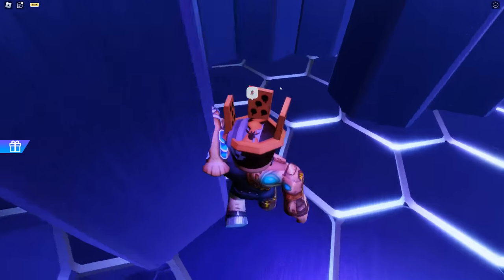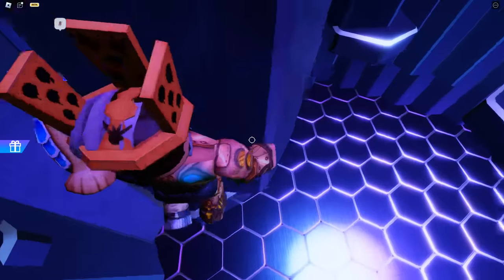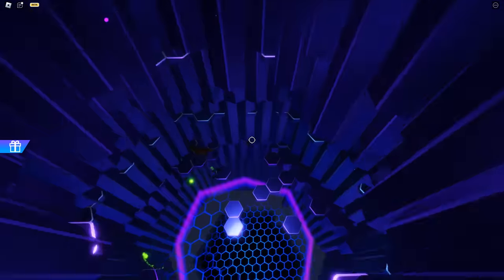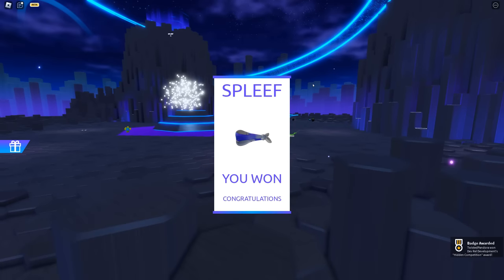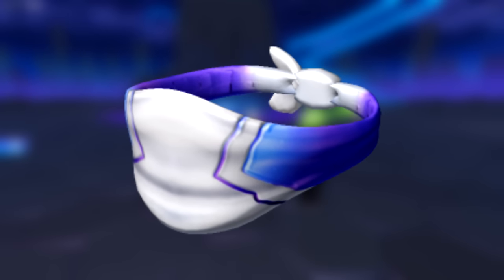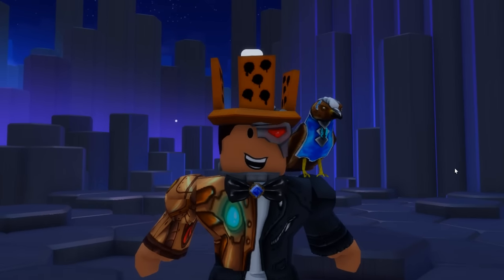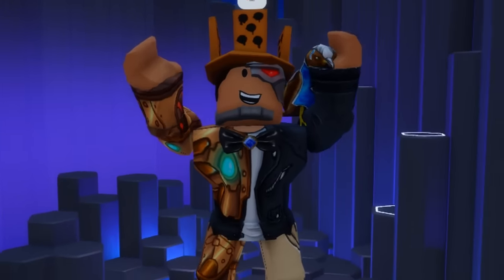Oh this looks interesting — I can stay alive... oh gosh, I'm stuck! I'm the first one down on the second floor. Come on, come on — I'm hanging on! Would you look at that, I don't even know how I won but I won. When you win, at the bottom right you will get the Hidden Competition award, meaning you now have that beautiful Hex Strip Bandana. With that, you now have all seven items for your avatar. I'll catch you guys later in another event, so stay snazzy!